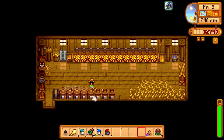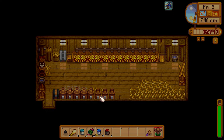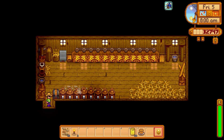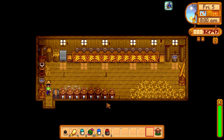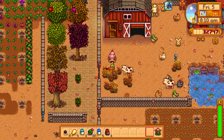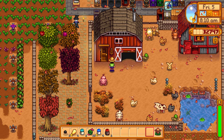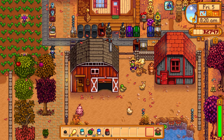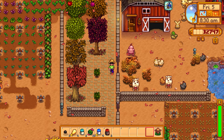Goats cost maybe 15,000–20,000 gold. We have 30,000 right now. Accidentally ate an egg while scrolling — oops. Keeping the mayonnaise and cheese in inventory to sell directly to Pierre. Everything looks already picked — no hand icons visible above the animals. Grabbed what was there. The wheat should be done on Fall 8, about three days away.